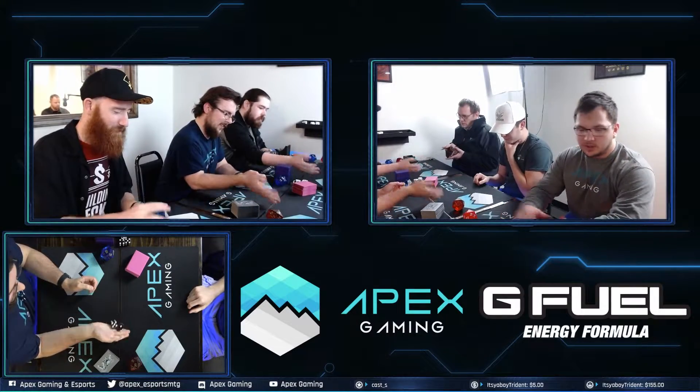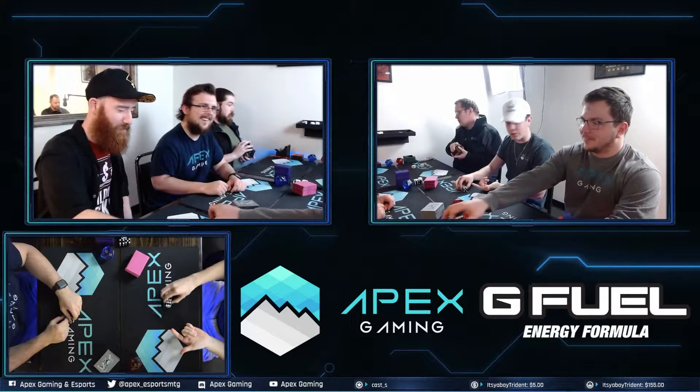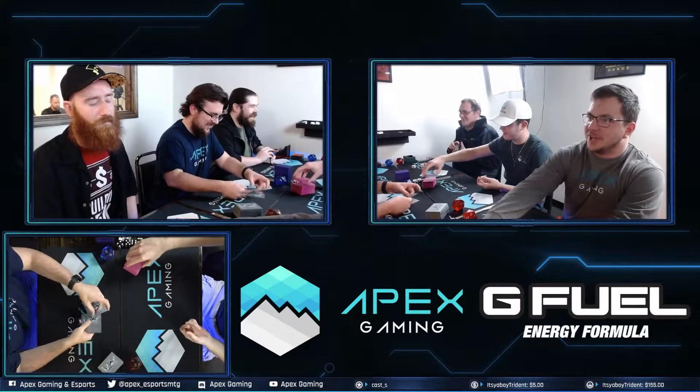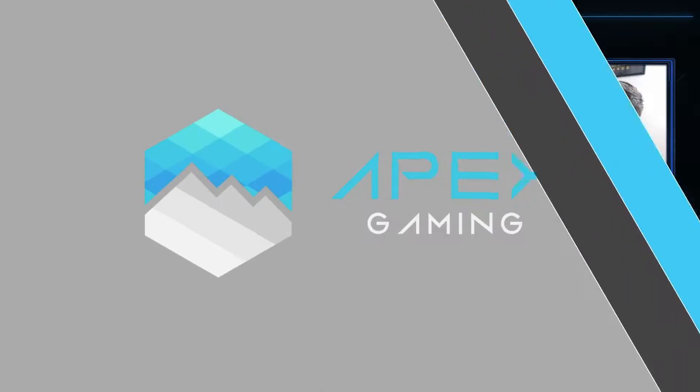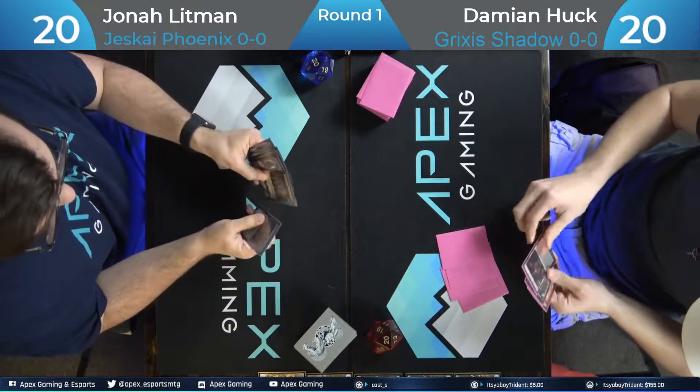We have Shadow, Jund, Esper Control, Blue-White Control, Blue-Red Phoenix, Jeskai Phoenix, Orzhov Stoneblade, Yorian Blink, and Land Destruction.